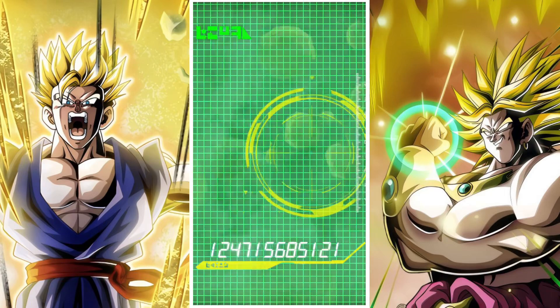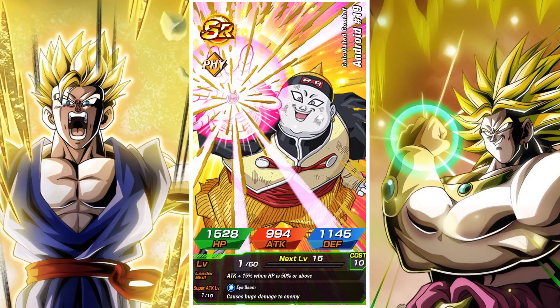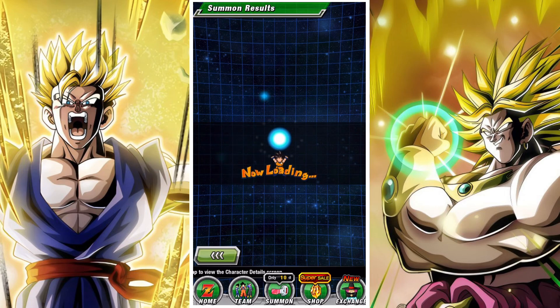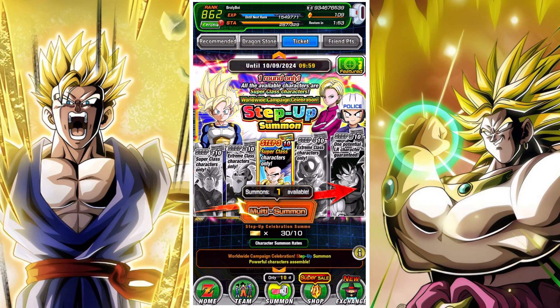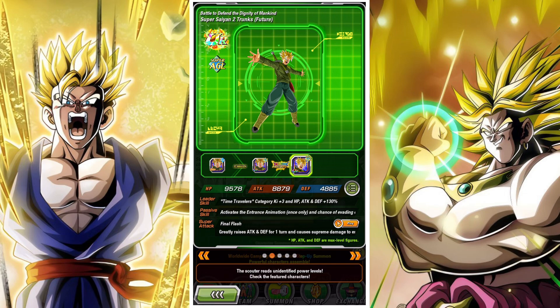If we get any kind of summon animation it more than likely means an LR is coming, because of how the banners work. Which extreme did we get? Was Kuleza one of the options? Oh, maybe they're not guaranteed — that's a bit of a shame, maybe they just have a good rate. Kuleza is a cool unit but I already have him at a rainbow level. Now we're back to the super banner.